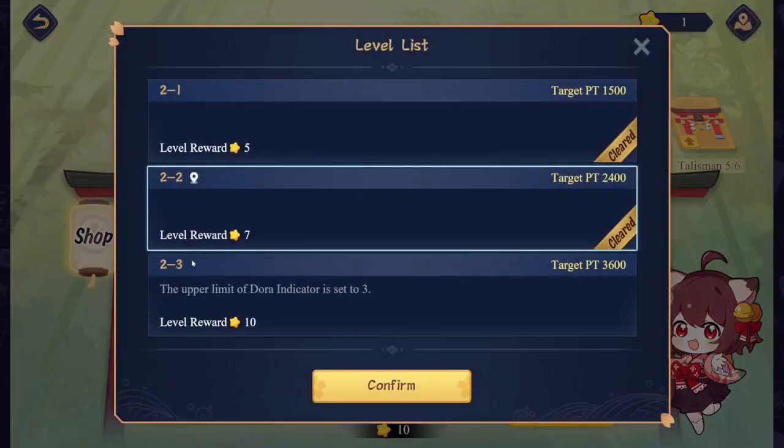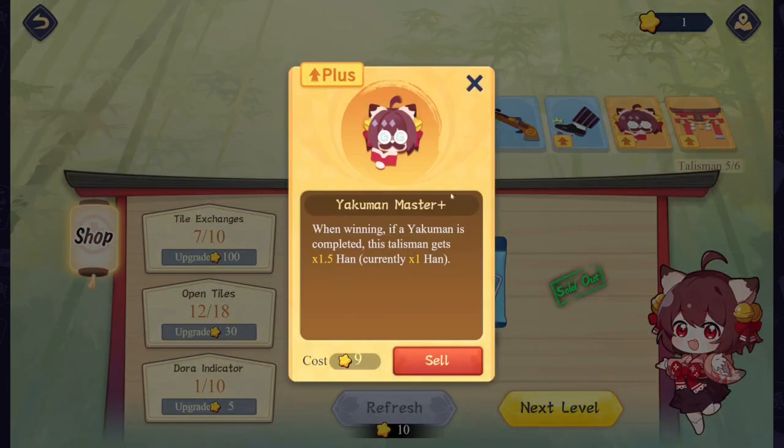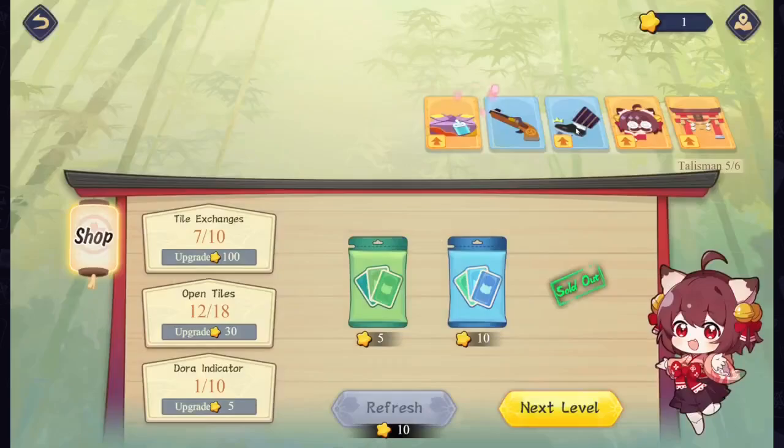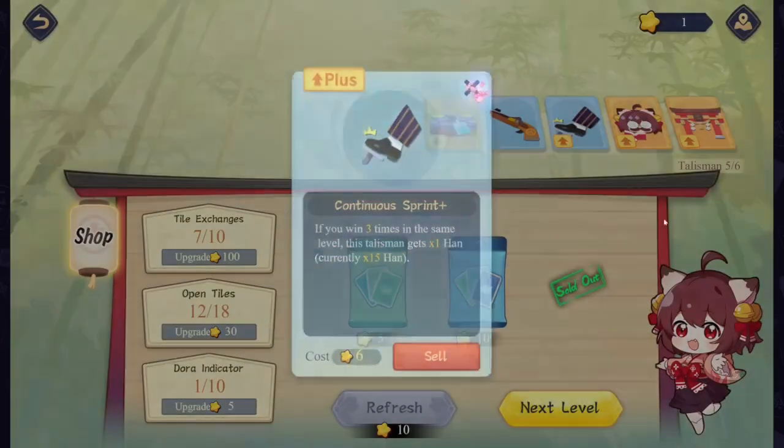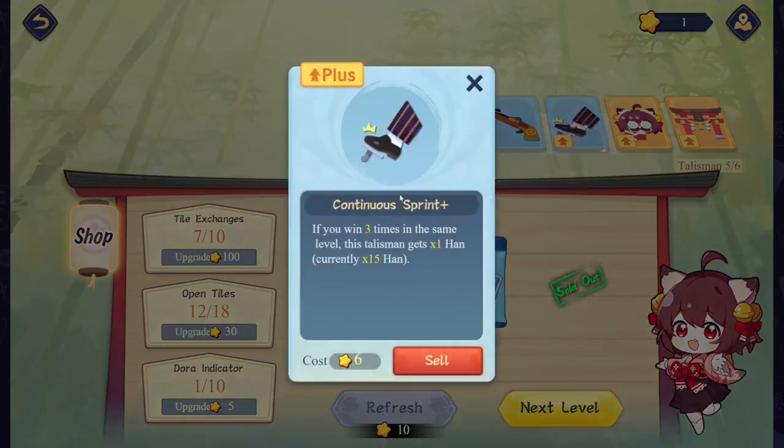We are only on 2-3. We already have the upgraded Tori Gate. We have Yakuman Master — I just acquired this one. I've got Continuous Sprint, which I've had since early on in the game. We're already up to X-15.